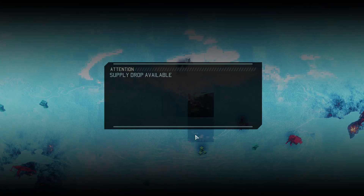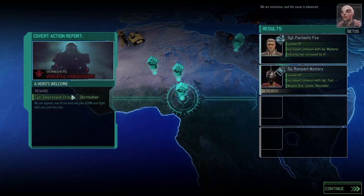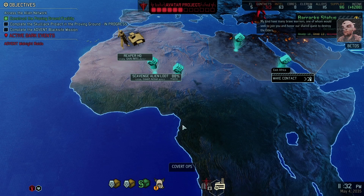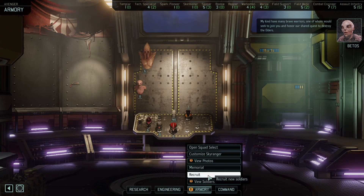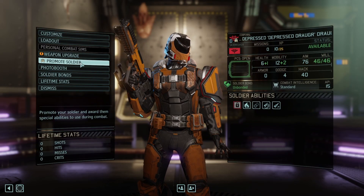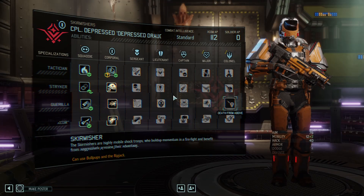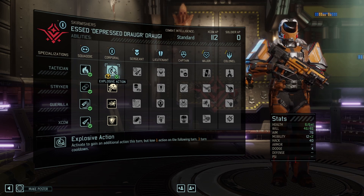Now, more importantly — no one cares about any of that. Yeah, supply drop available — that's not what I'm here for either. Depressed Draugr is here — we have a Skirmisher again. Also, that's a Corporal that'll be back in 28 days. So, what are we looking at for that new Skirmisher? They are a Corporal. They have no traits — I'm happy to see that, because I'm more afraid of negative traits than I am enthusiastic about good ones. Once again we're going to take Explosive Action, and we're not going to explode after pressing the button this time — it's going to be great.